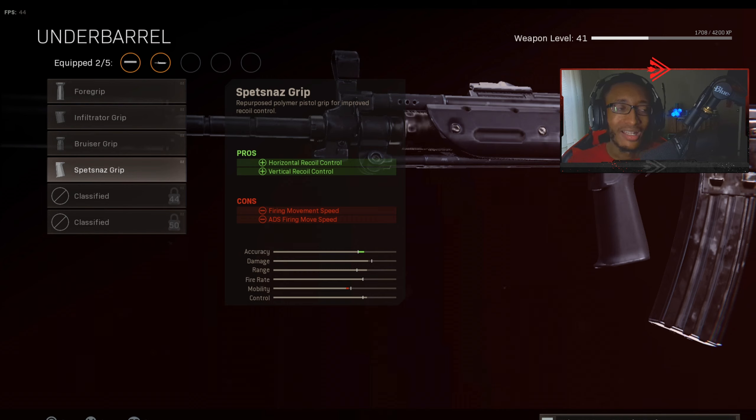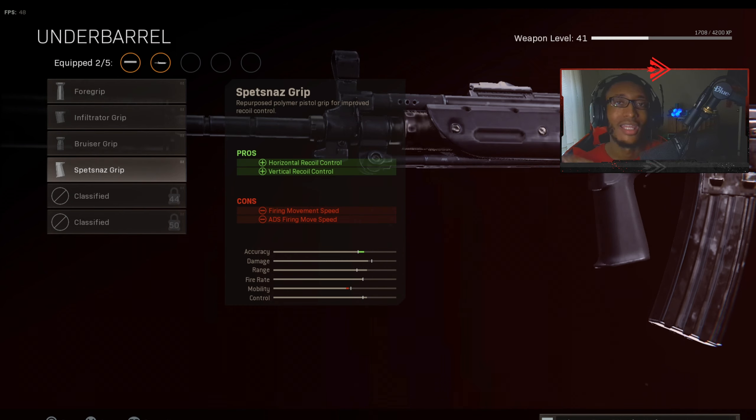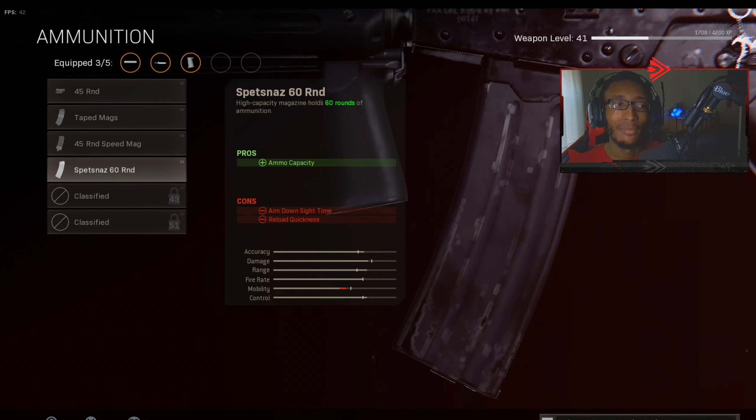For the underbarrel we got the Spetsnaz Grip — this literally maximizes your recoil control to the max potential. This is the best attachment for no recoil across the map. This is like a beamer — people are gonna think you're hacking when you put this on. It's like an aimbot-type setup, especially after the buff. Make sure your gun does not move one inch.